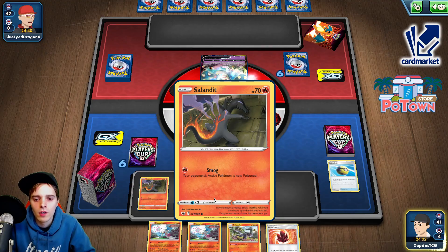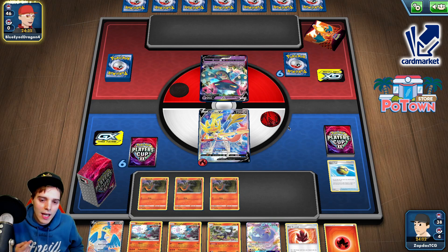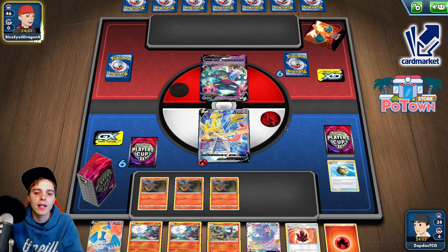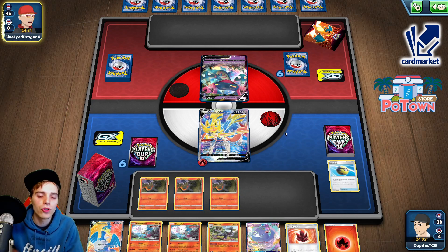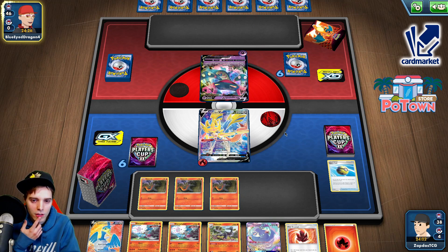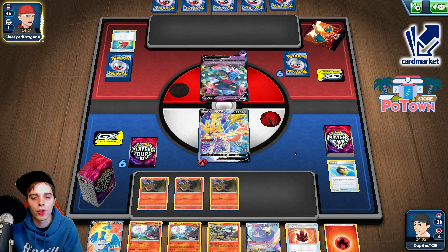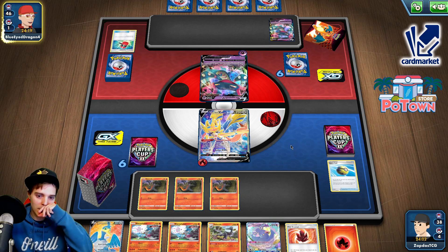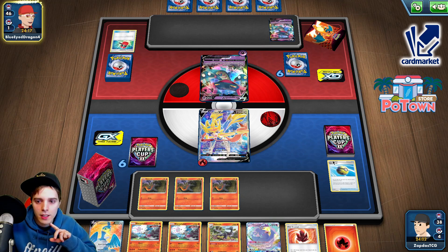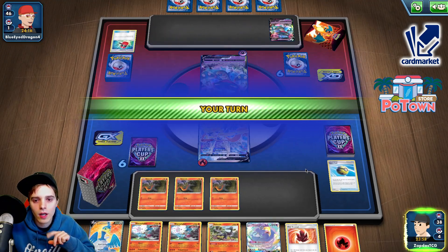We have Oricorio, we have one Salazzle. We're gonna actually have to draw deeply into our deck to find our U-turn board so we can get Zacian out of the active, draw into Blowns, and knock this guy out. Also we don't have to worry about the fact that he's going to be evolving into Dragapult VMAX, although he does play Crushing Hammers, which is pretty crucial. We survived the hammer, ladies and gentlemen — that's pretty nice. Either we draw into a Welder... okay, just a bite. Why is Dragapult everywhere?